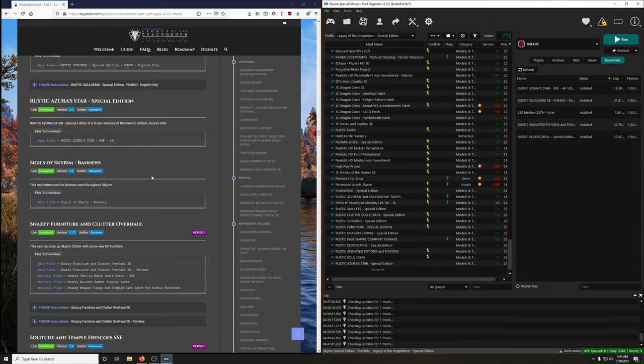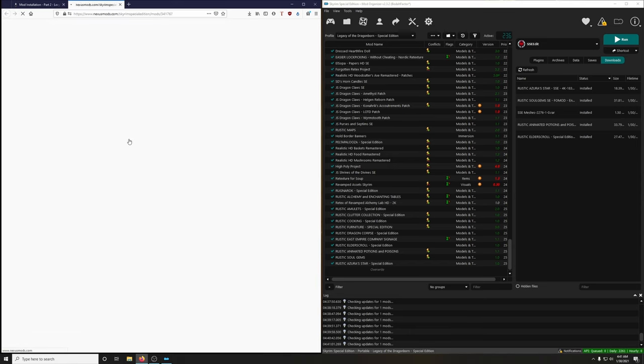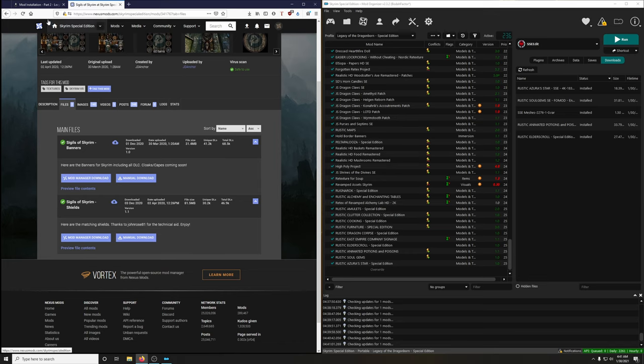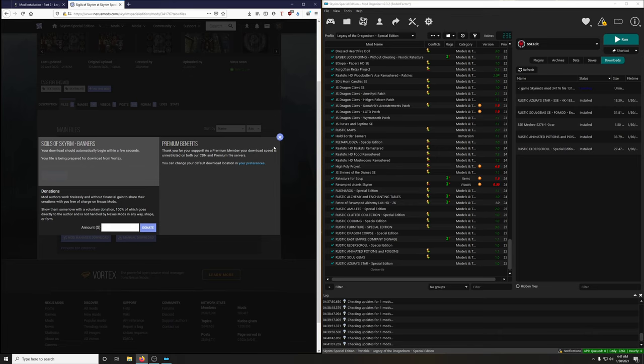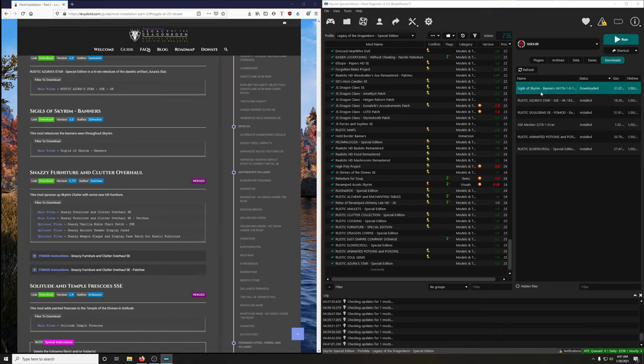Activate. Sigils of Skyrim Banners — we want the main file banners. This mod retextures the banners seen throughout Skyrim. We'll come back later for the shields. In anticipation of that, let's name this 'Sigils of Skyrim Banners' so it's clear when we return for the shields. Activate it.